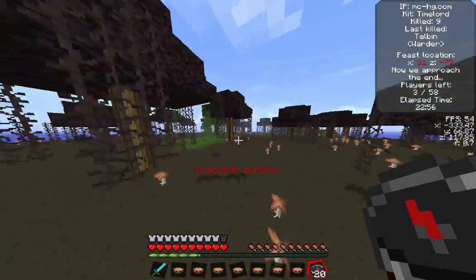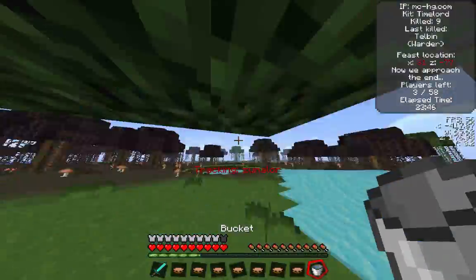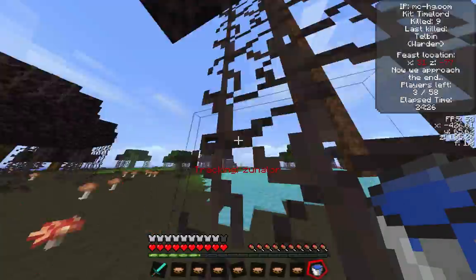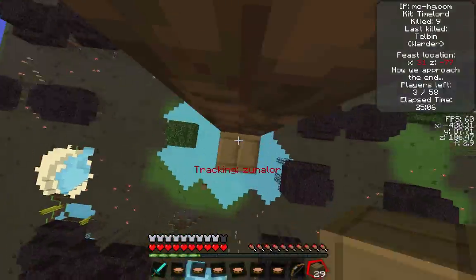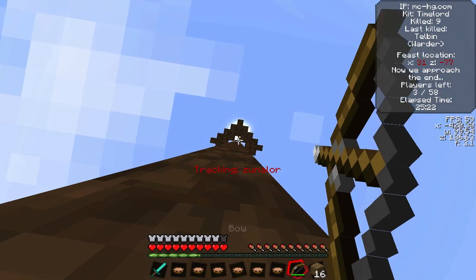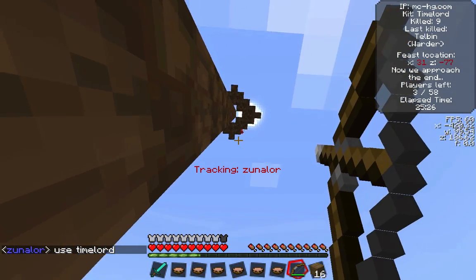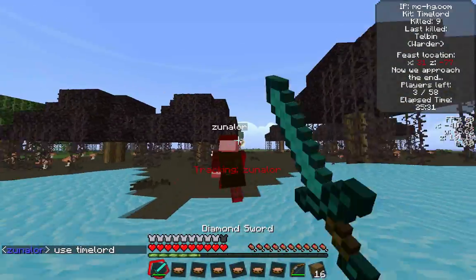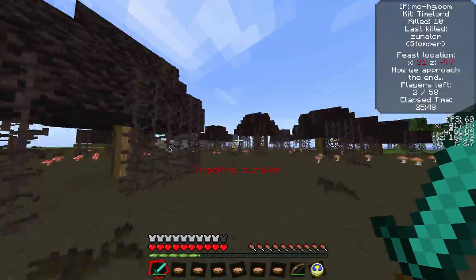As I'm going through here, I'm tracking someone named Zunolor. He is in a tower that looks almost like a fisherman tower, which is scary. I flood the entire bottom with water, then start to tower up. I have my bow and plenty of arrows. I fire and hit him once, which forces him to the outside. He tells me to use Timelord — I say no, I'm going to use my bow. I try to shoot him as he falls. It doesn't quite work out, but I do hit him twice with my sword and get the kill.